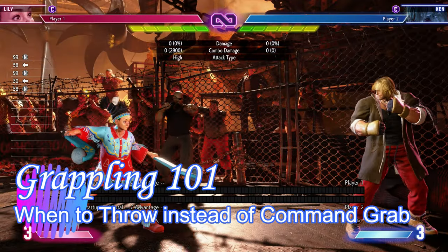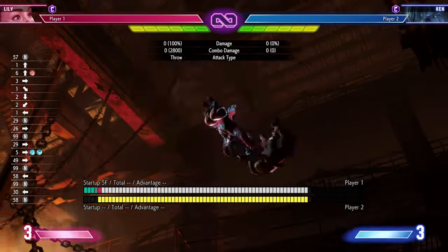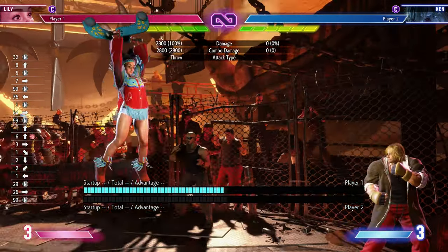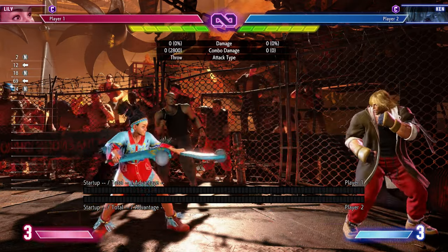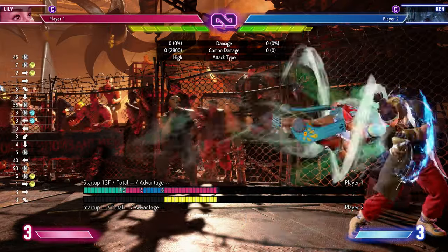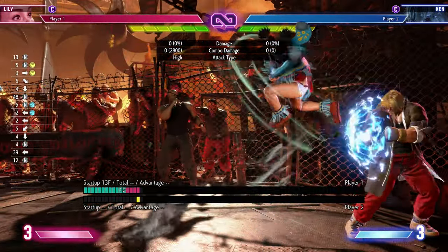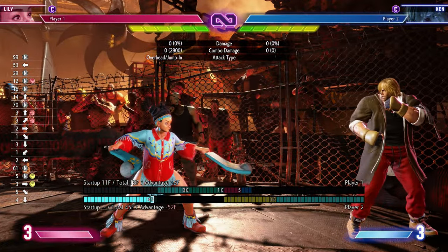So when is a normal throw better than the command grab? Command grabs are just as fast, do a lot more damage, and will win you the game quicker. But there are a few scenarios dealing with people trying to trick you. We already talked about the strike-throw mixup — say they guess command grab and go for the jump. Yes, that would 100% defeat our command grab, and they'll land on our head for a big combo, doing a lot more damage than the grab ever was going to do.